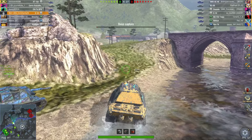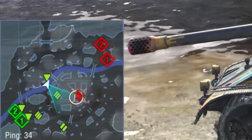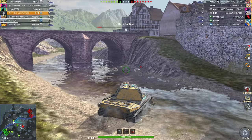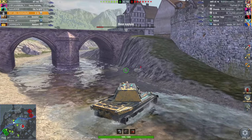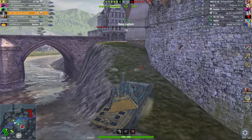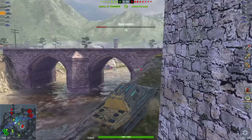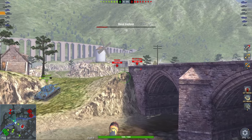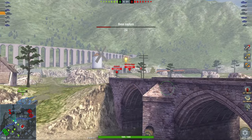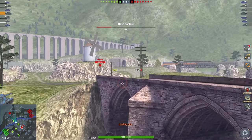We only have one medium on our team, and that one medium is basically no medium. This tank works well in a city given how slow it is, but you wouldn't want to play the heavy side either. Map control is very important — having map control is better than not having it. Not having map control is a pretty sure way to lose, as long as the enemy team isn't entirely incompetent.